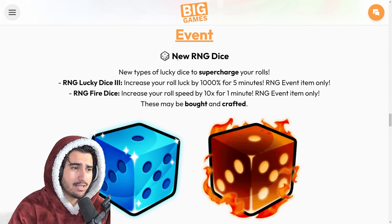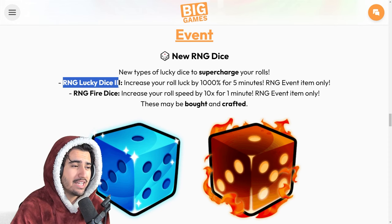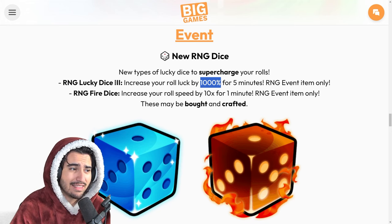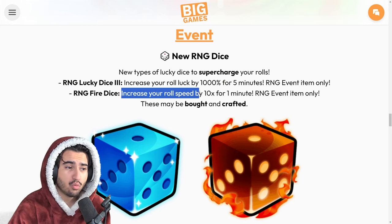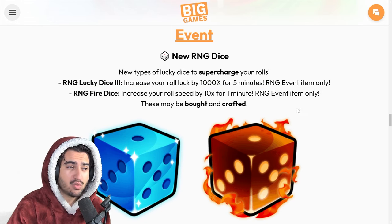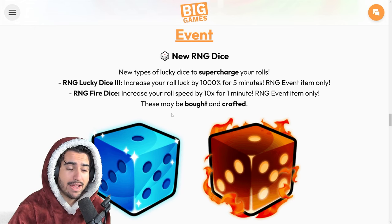Another really important part about this update are the new RNG dice. Starting off, we have the lucky dice three, which increases your roll luck by 1000% for five minutes — and in order to craft these, it uses the lucky dice two. The second new die is the RNG fire dice, which increases your roll speed by 10x for just one minute. Personally, this fire dice just doesn't seem very useful. It's not worth wasting any of your dice making these new fire dice. Using them to craft the mega lucky dice two is still the best bet.